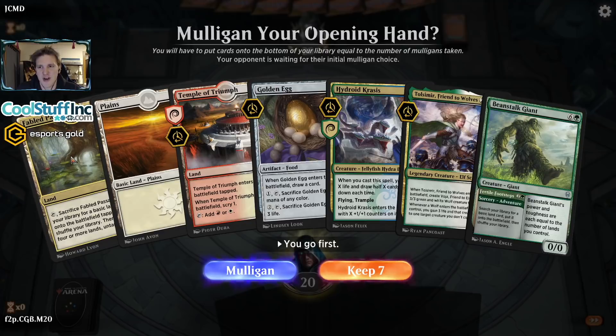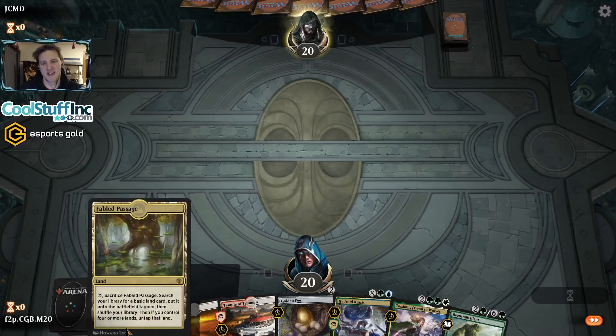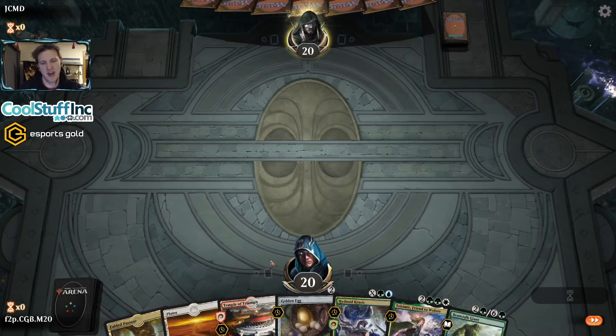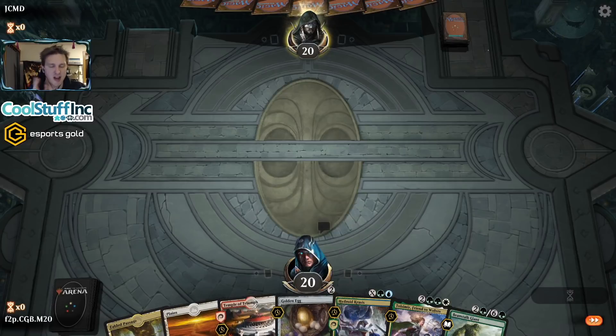This hand is interesting. We can go get a green source with the passage, which means we can cast the Beanstalk Giant, which means if we find a land, we can cast Tulmisir on turn five and Hydroid Krasis with two lands on turn six — that's very good. I'm trying to decide whether to lead on Temple of Triumph or go get my green source right away. I think it's best to scry my way to a forest or another green source that enters untapped. So I'll lead on Temple of Triumph.